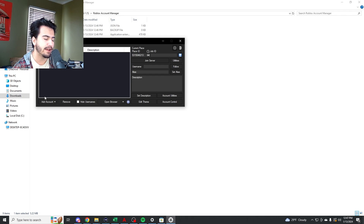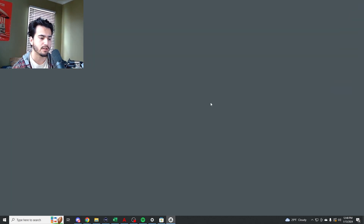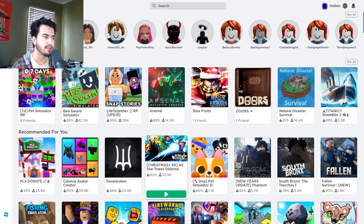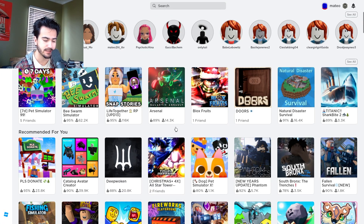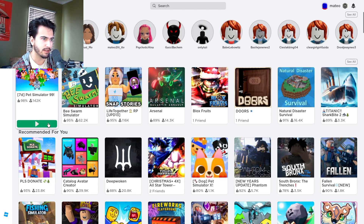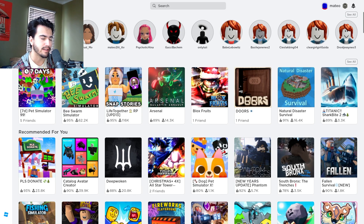A lot of people will add their accounts in the app and then join the server, but for me this never works, and I've seen a lot of people saying it doesn't work for them either. So close it out. What I do is load up Roblox Player — it's going to make you sign in again. I'll sign in real quick. As you can see, I'm signed in as Mateo, and then I'm going to load up another window of Roblox Player, and this time it's not going to close out this window.